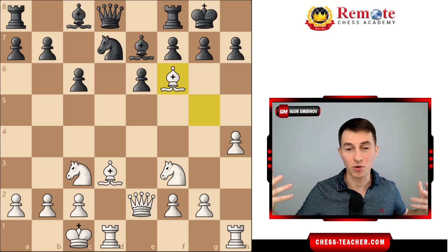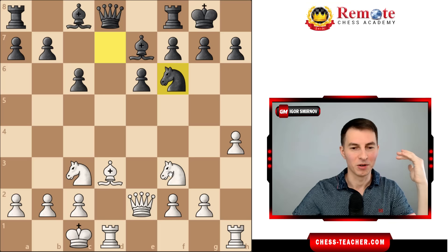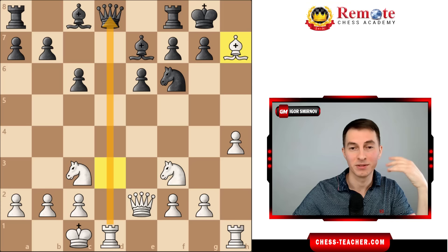Now black takes with the knight. We exploit the same tactical motifs: bishop takes h7, and we capture the queen and win the game. Time for celebration.